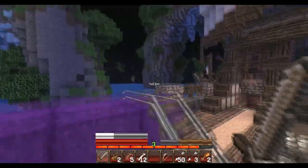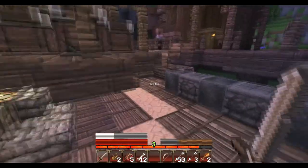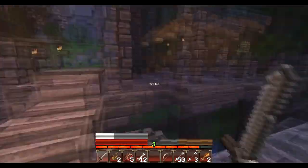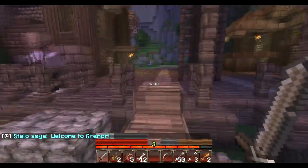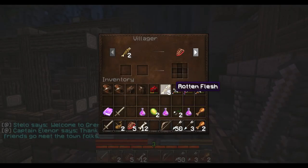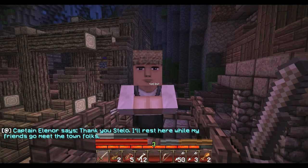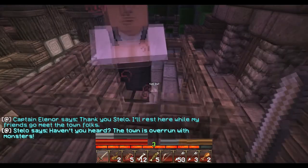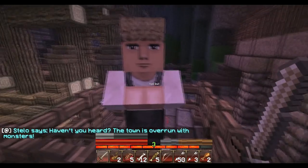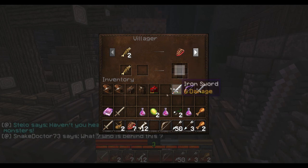Looks like we've arrived at our destination. Clever use of command blocks — look at this, it's fantastic. Let's get off the ship. Stello says, welcome to Grenoel. Let's give you some of this rotten flesh. Thanks, Stello — I'll rest here while my friends are going to meet the town folk. Have you heard the town is overrun with monsters? Well, that's par for the course with a Minecraft map, isn't it?